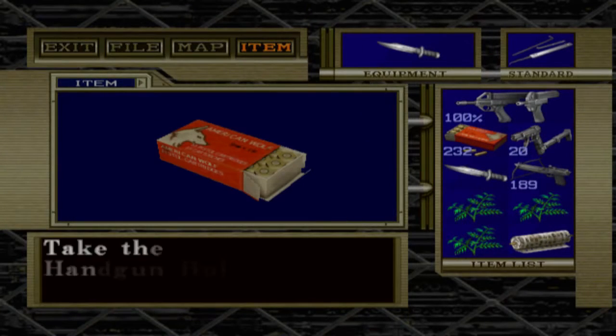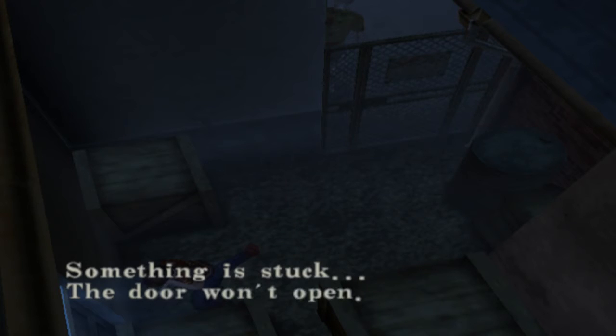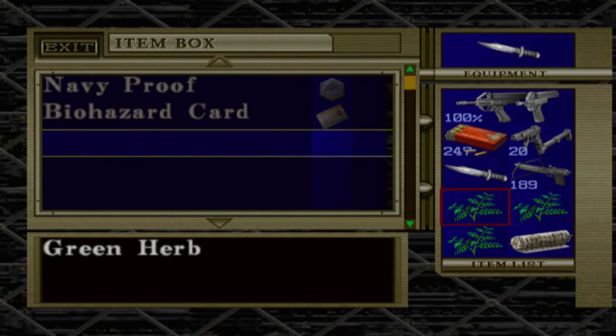Is there really a zombie in here? Take some handgun bullets — they're on the cage door outside. Nice little touch, I'll give them that. Is something stuck? The door won't open? We all see what's causing it. Is that an item inventory thing? I think it's an item inventory thing — such a random placement, but I'm not complaining.